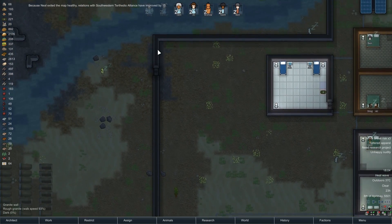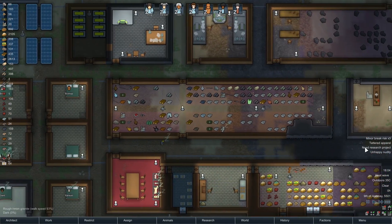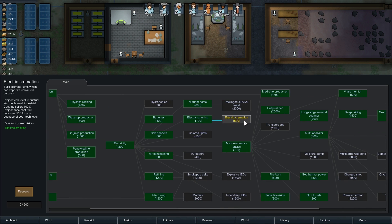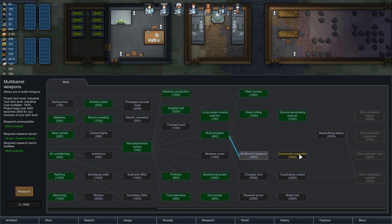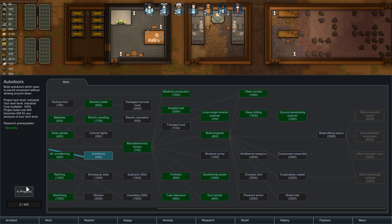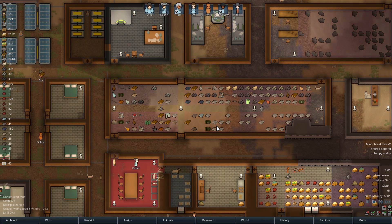Because Neil exited the map healthy, relations with Southwestern alliance improved. That's pretty good, I like that. What other research could we start to do? Electric cremation — probably not too bad an idea. Vaporize unwanted corpses. Something else is probably of much better use than that. Maybe not multi-barrelled weapons. Powered armor? I've never actually used any of that. Actually, let's do some of these lower ones — I think we need to get these lower ones and then the higher ones will become cheaper. That's how it works.